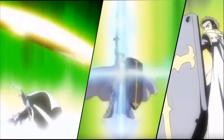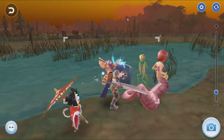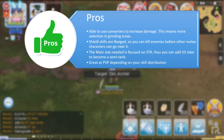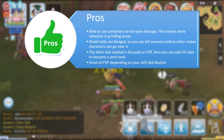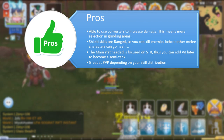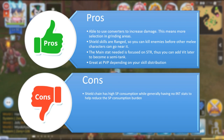Out of the three builds, shield build is usually more recommended in general situations. This build is capable of grinding effectively using shield chain and shield boomerang, while also being a decent tank. The pros: they are able to use converters to increase damage, meaning more selection in grinding areas. Shield skills are ranged, so you can kill enemies before melee characters get near. The main stat is strength, so you can add vitality later to become a semi-tank and it is great at PvP. The con is that shield chain has high SP consumption while generally having no stats to help reduce that burden.